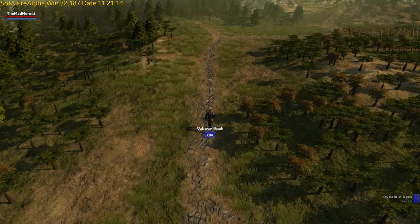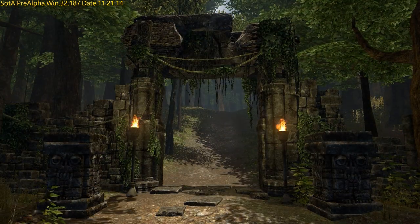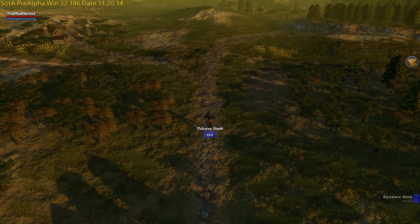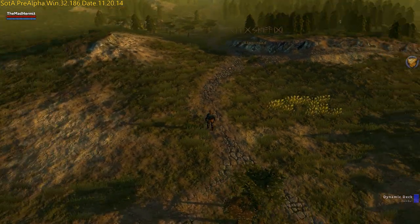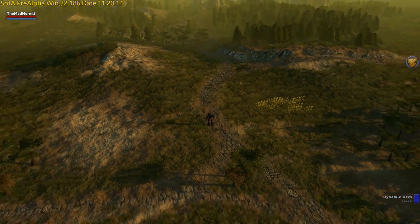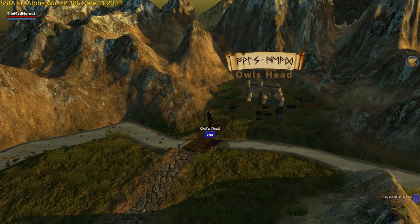The overworld map allows for travel between the various villages, towns, cities, and dungeons that can be found in New Britannia. To access the overworld map, players must leave a scene by walking beyond its border. In this view, the W, A, S, D keys control movement. Moving the mouse while pressing and holding the right mouse button rotates the camera, and the mouse wheel controls zoom. To enter a scene, a player must move to the corresponding hex and select the enter button. On this map, your location as well as those of your party can be seen.